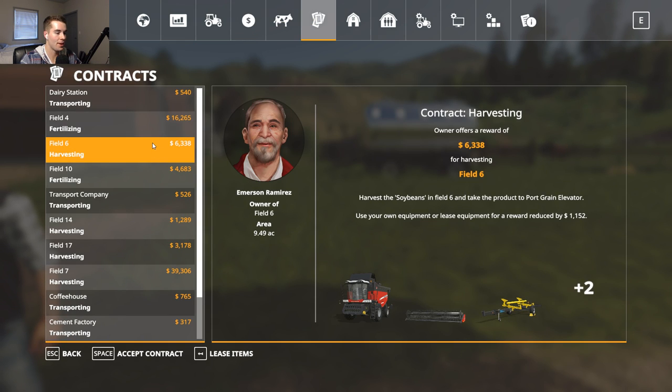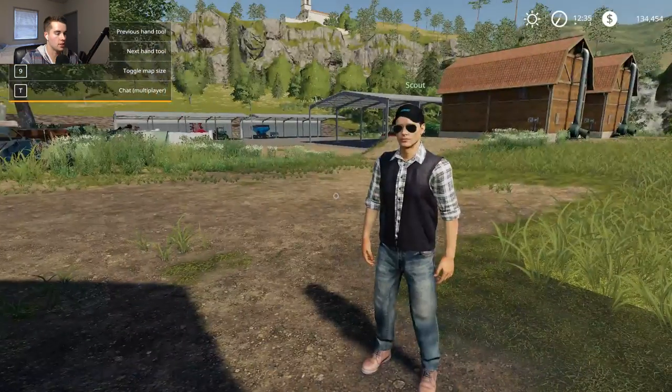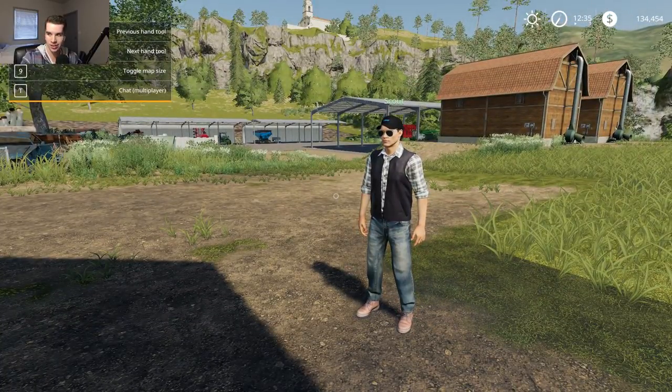We'll do the harvesting contract first, then come back. I did want to really test out this Challenger we have too. I'll accept the contract — we'll go do it. This stream is just going to be all about the countdown towards FS19 because it comes out in about an hour and 25 minutes. I'm going to accept this contract — it's nine acres, not bad. Me and Scout are going over there.